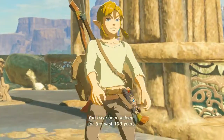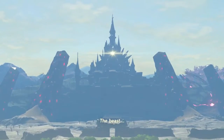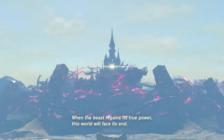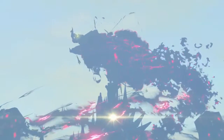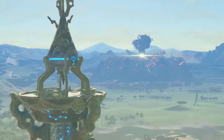So this is the plot — Link has been asleep for a century. And the world will face its end. Who could that be? That pig-faced little bastard — he's not little, he is terrifying. That is Ganon. That is the Calamity Ganon.